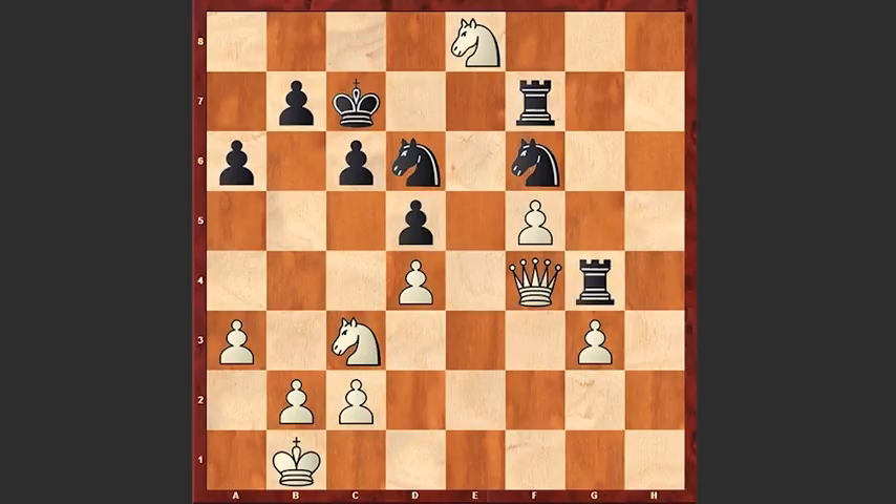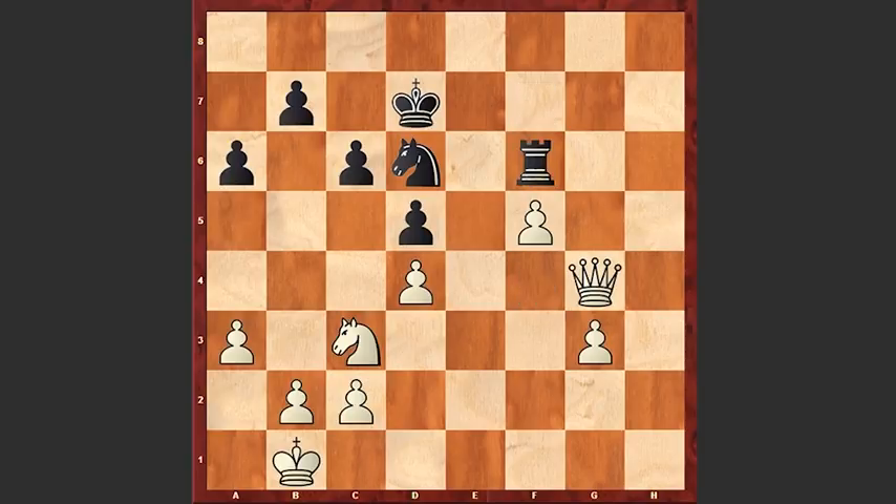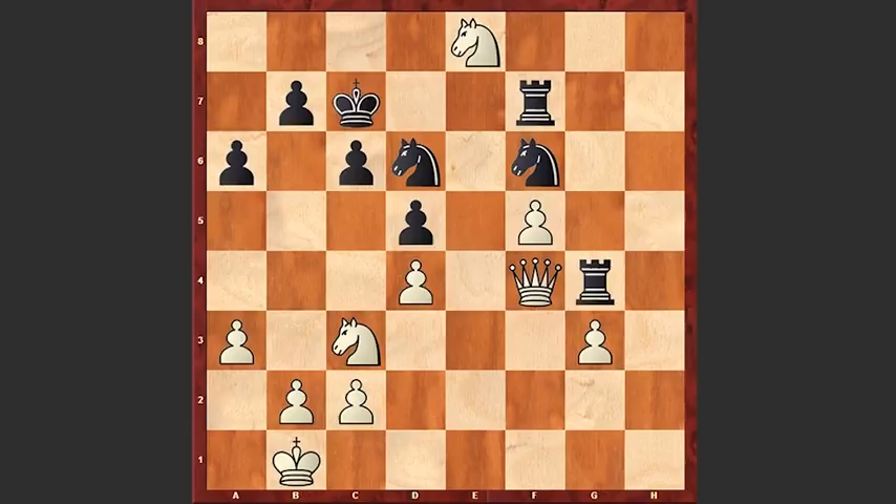What a move! If Kd7, then simply Nxf6 check, Rxf6, and Qxg4. Or if you capture on e8 with a knight, then simply Qxg4.